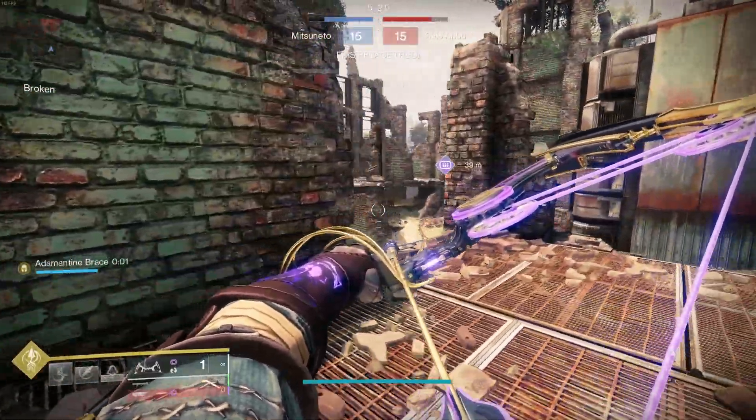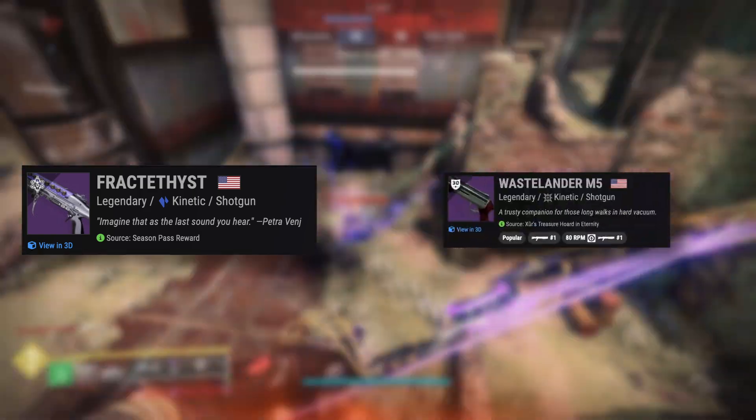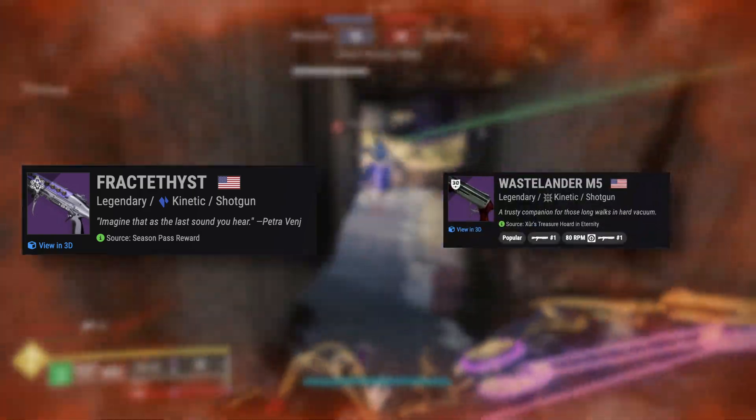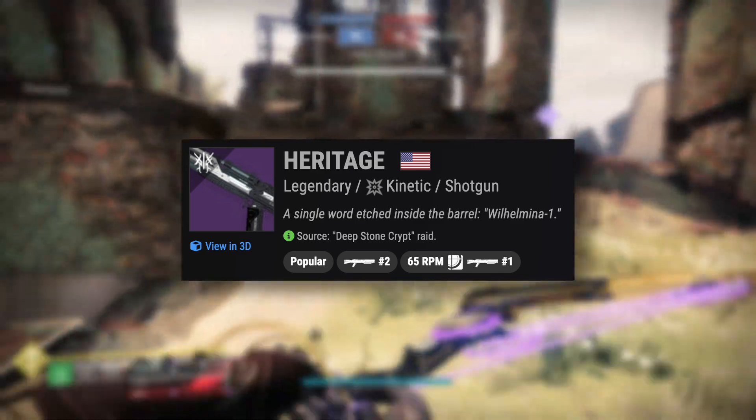As for special weapons, I prefer running a high-handling pallet shotgun like Fractathist with Quickdraw, or Wastelander from Dares of Eternity. You can also opt for a slug shotgun like Heritage, which allows you to body shot with the bow, then body shot with the slug shotgun for the kill.